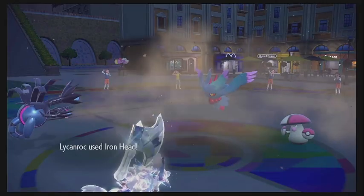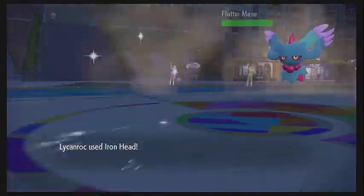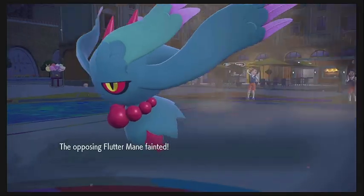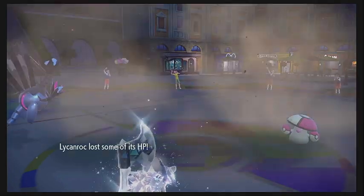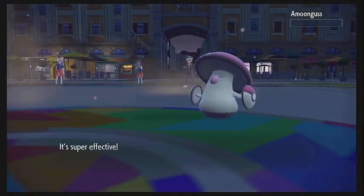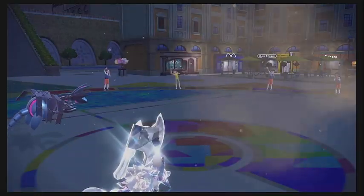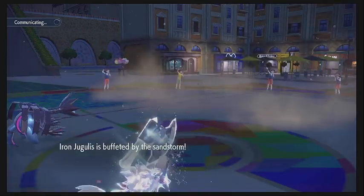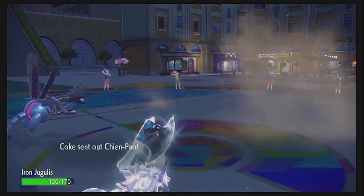We're going to Terastalize that Lycanroc into a Steel type, which is hopefully going to benefit us. We outspeed everything with the Lycanroc thanks to that Sand Rush doubling our speed. We're going to hit them with that Iron Head — it's going to be enough to one-shot that Fluttermane, which is incredible. That knocks them down to two. We do take some Life Orb recoil, as the Jugulus goes for the Air Slash, which is going to be more than enough to finish the Amoonguss off and knock them down to just one Pokemon. Things are going extremely well for us right now.